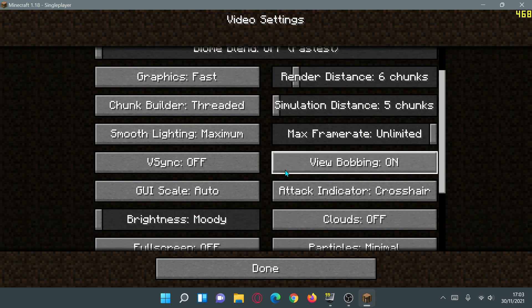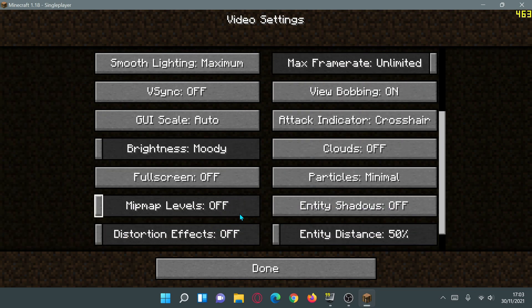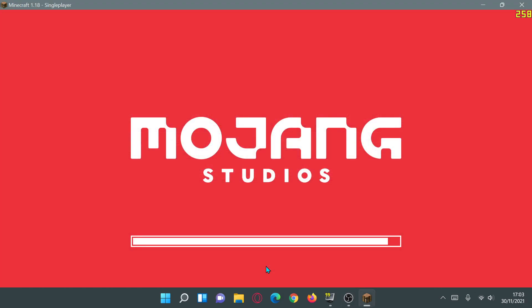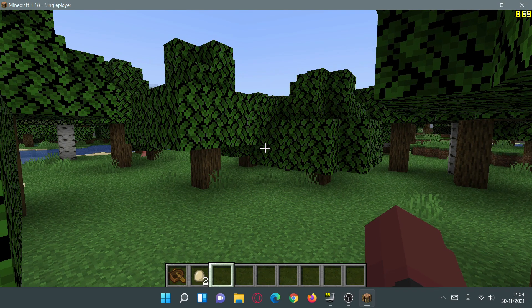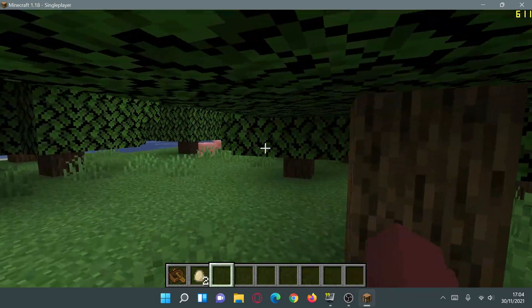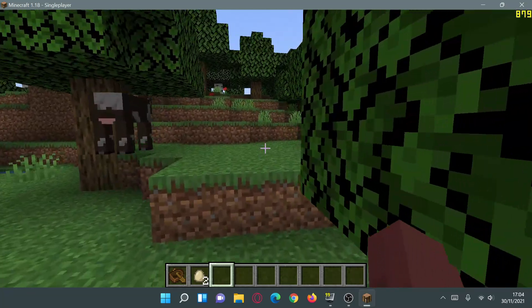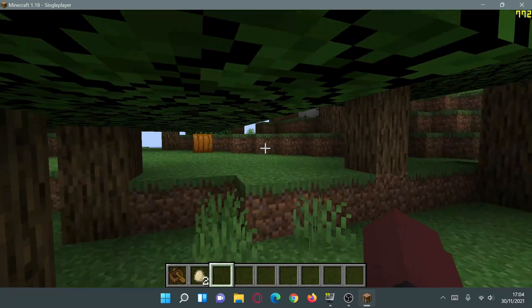So these are the video settings — I've moved all sliders to the left, turning everything off and setting everything to minimal, apart from Smooth Lighting which I've left on Maximum and Chunk Builder which I've left on Threaded. Let's click Done and go back into the game. As you can see, I'm now getting close to 900 FPS — before we were getting 350 FPS, and with these tweaks I'm now hitting 800 to 900 FPS, which is really cool.